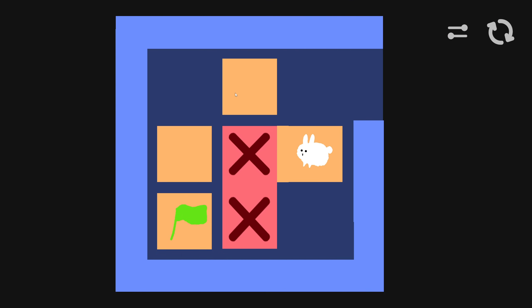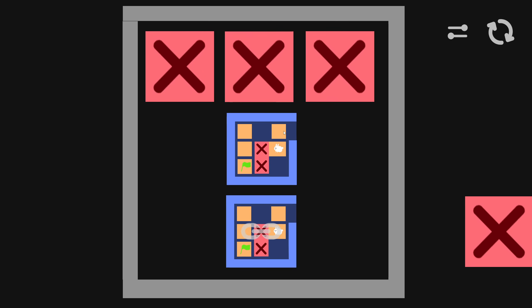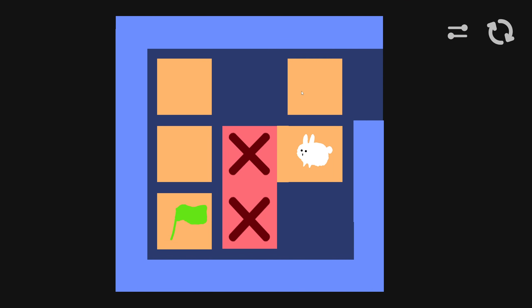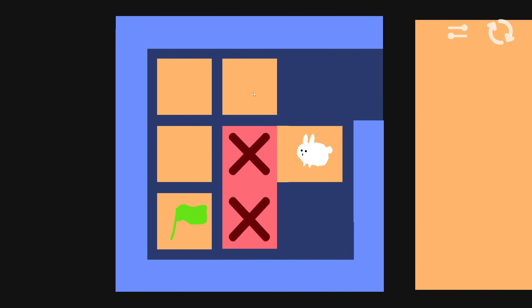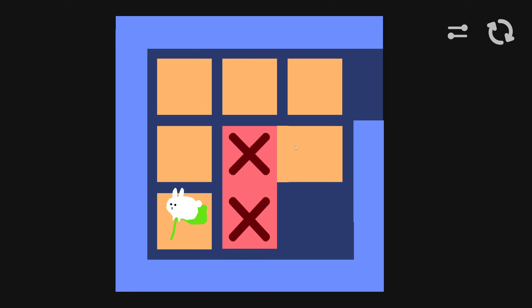We just need to do that twice more. And then once this is done — there we go. We can walk to our solution.